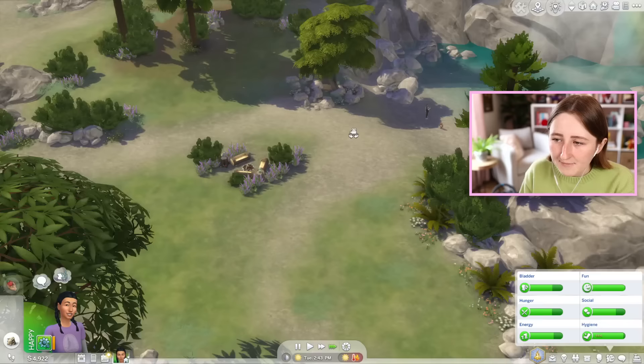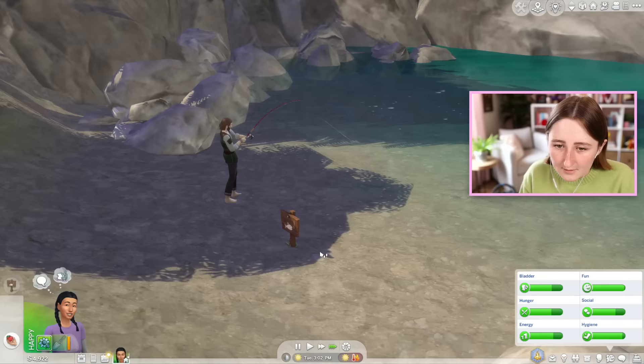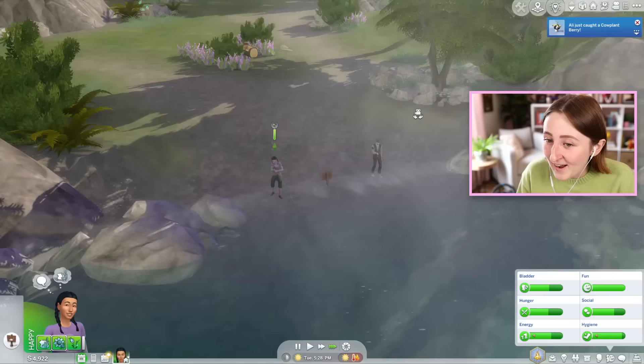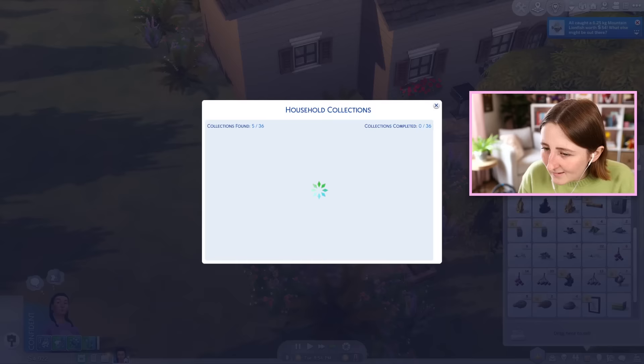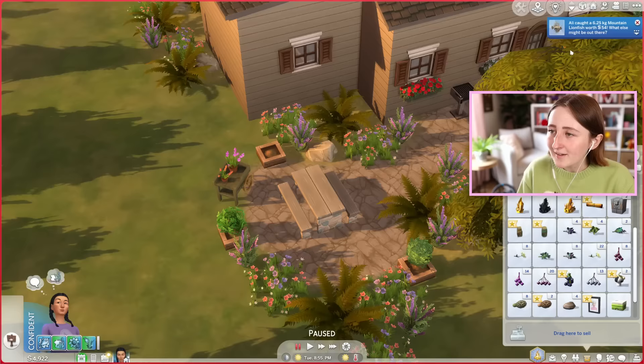I'll water their plants for them — you're welcome. If I remember correctly, I think there's even some special fish that you can only catch over here. This is Brock. Shall we fish together? We almost definitely don't have high enough fishing skills to catch the special fish, but we can try. A cow plant berry! More things to kill my Sims. I like this place — it's nice out here. Mountain lionfish! We've caught a couple fish that are Outdoor Retreat exclusive — we caught this walleye, a yellow perch, a mountain lionfish that is rare and can only be found in mountainous regions. That might be the special one.